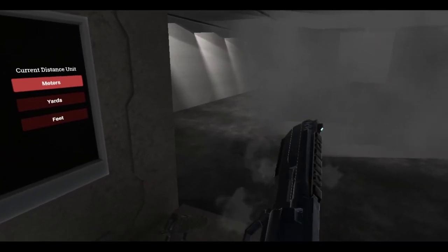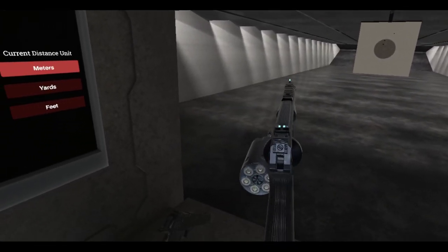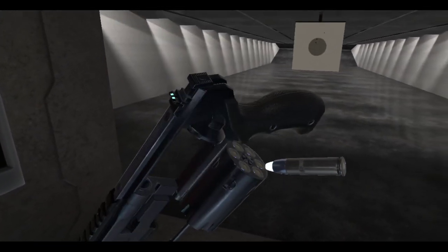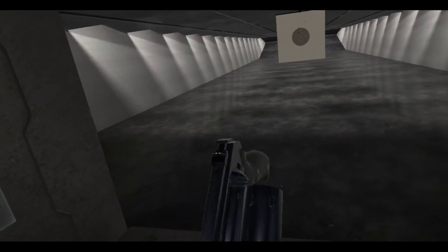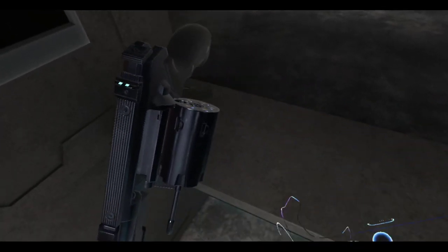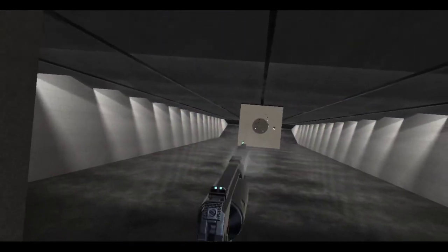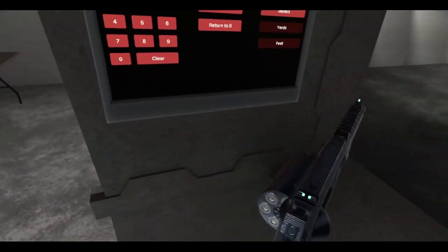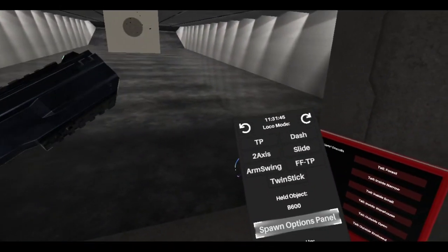This is how you reload as a lefty. You either do this and then do some strange way to put the bullets in, which is kind of hard — or you can flip it around and eject the bullets like that. Close it up, flip it back. I don't want to lose my guns, so let's not do that anymore. But yeah, that's what you got right there with the B600. I love this thing.